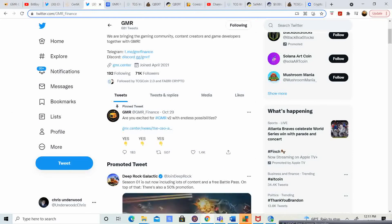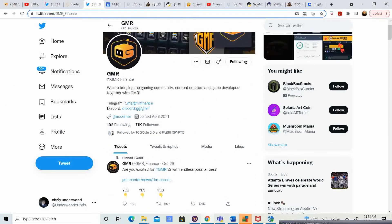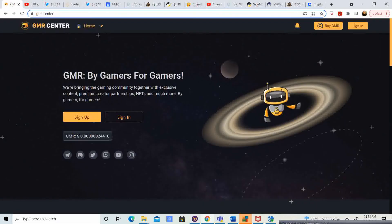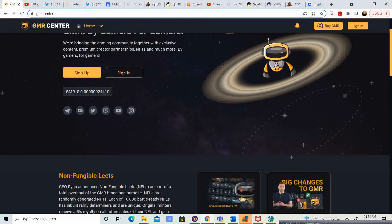October 29th - are you excited for Gamer version 2 with endless possibilities? I think they're doing this because there are a lot of different exchanges that you have to have compatibility with across different networks, and so this migration is going to go ahead and support that. It also supports having less zeros so that more exchanges can go ahead and list it as well and be compatible with their exchange. If you guys haven't already learned about the migration process, if you go to gmr.center, they're going to have a link there. All you've got to do is connect your wallet, and there's going to be a decentralized app on that website.